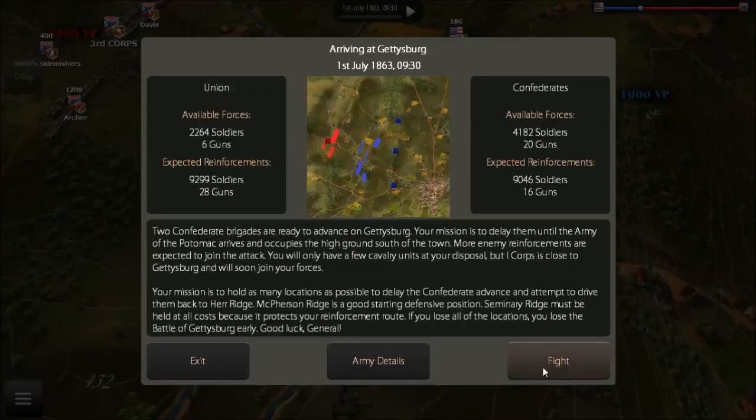We have a random AI difficulty, so we don't know exactly what the AI is going to do. He might be really aggressive, really cautious, or something in between. Without further ado, let's dive in.